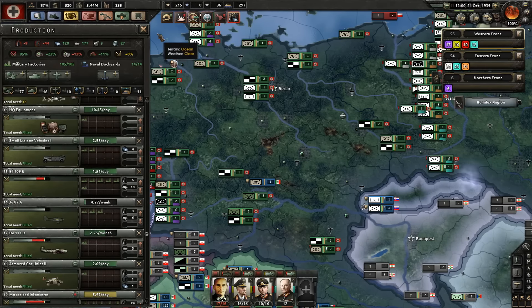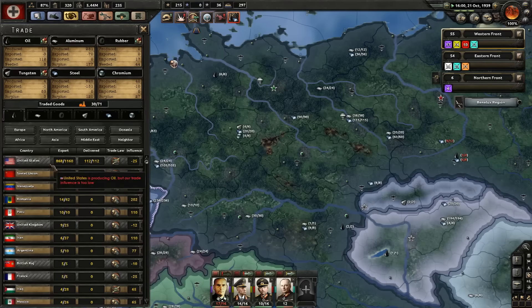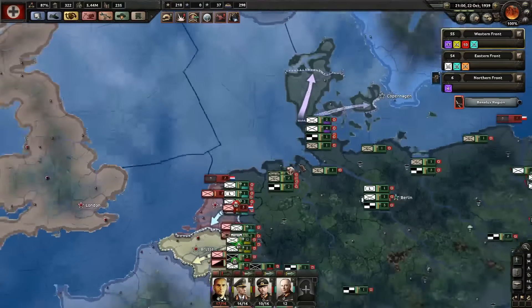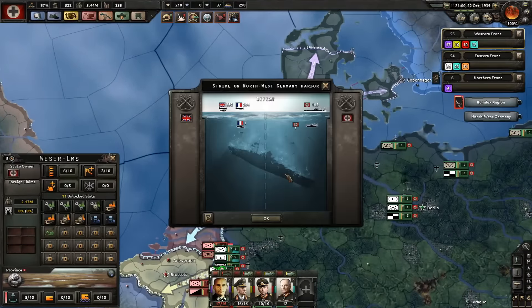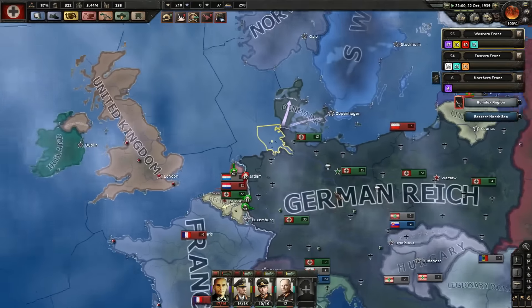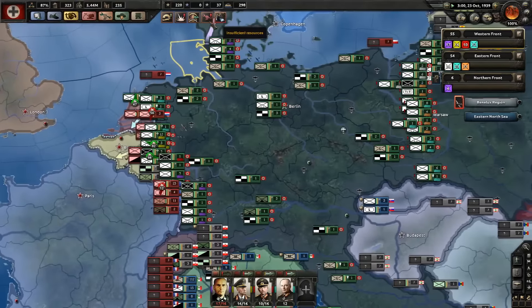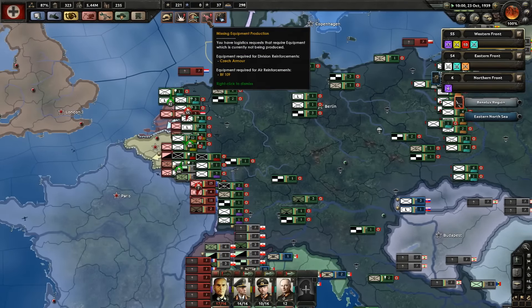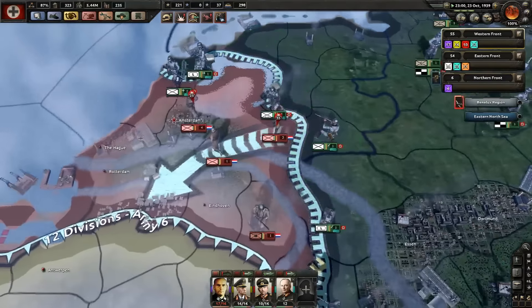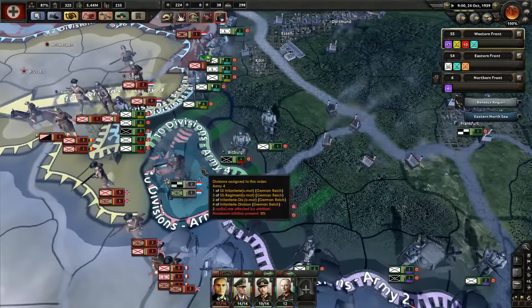I need these ones — there we go. Trade influence is low — okay, I'll trade with the Soviet Union. Wait, did all of my ships get sunk? Apparently that's all my ships gone. That's not good at all — that sucks majorly.